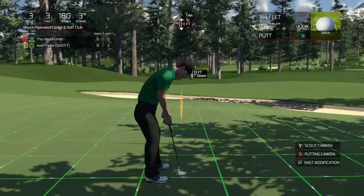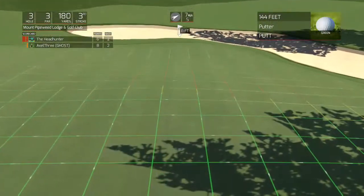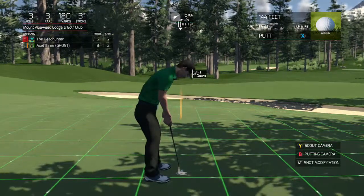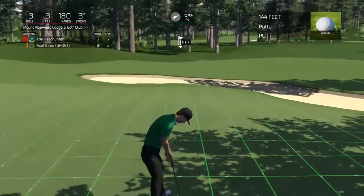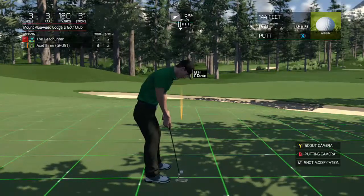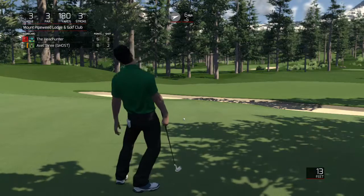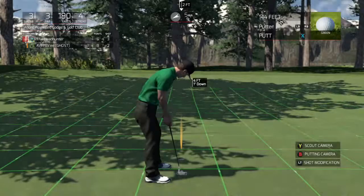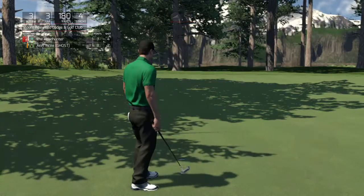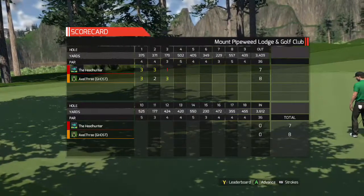A little bit tough — too bad that pin wasn't just a hair over, out of that shadow. Hopefully HB will come up with something, maybe a little bit brighter white around that cup so you can see it in those shadows. Not sure what the answer is there, but it would definitely be nice. Oh, missed it. Alright, we're gonna have a swing here — nice little two-foot putt. Let's get out of here. I think that is gonna put Axel into the lead.